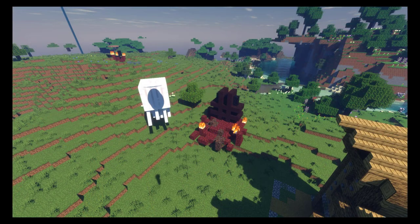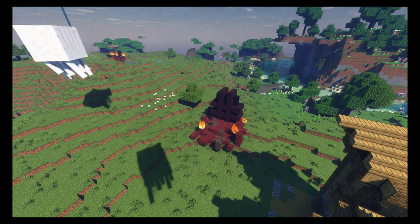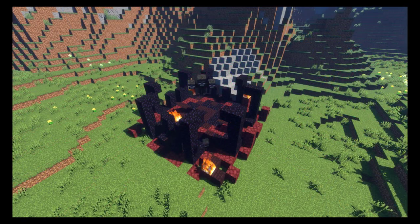As your town advances, invaders from the nether will emerge nearby, starting with wither skeleton scouts, then ghasts, and finally the tyrant wither himself.